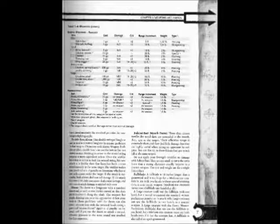Item, Large: Crossbow, Great 1. Cost: 100 gold pieces. Damage: 1d12. Crit: 19-20/times 2. Range increment: 150 feet. Weight: 15 pounds. Type 2: Piercing.